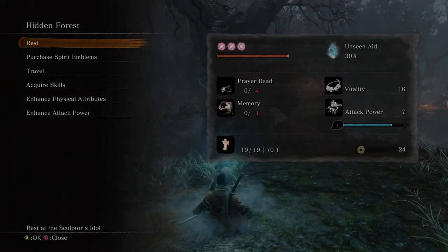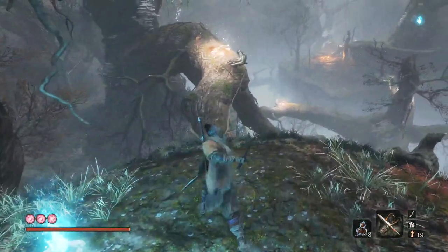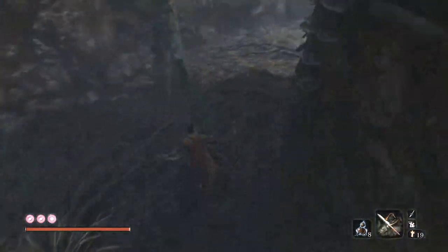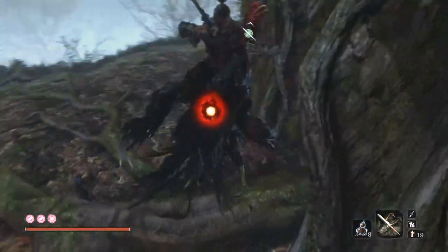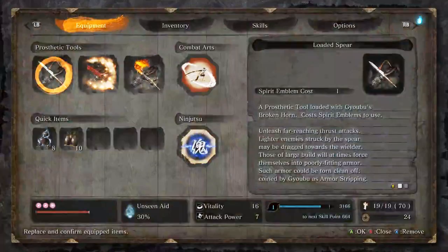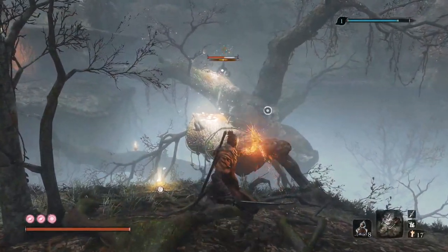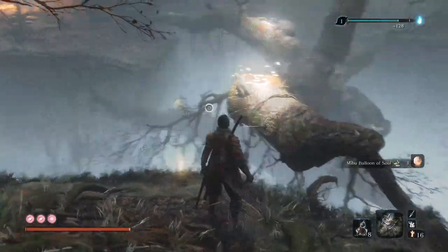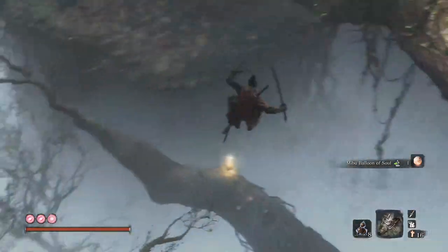Welcome back to Sekiro the Ultimate Guide. Today it is the first half of the Mibu Village hidden forest part. This bit might initially seem a bit daunting but as you can see this part is only 11 minutes long so it's quite easy to get through. It might seem like it's going to be a massive pain because there are all these ghostly spectres in the forest, but what we're going to do is just make a beeline for getting rid of the spectres immediately, which will make everybody's life a lot easier.